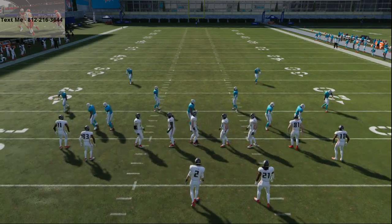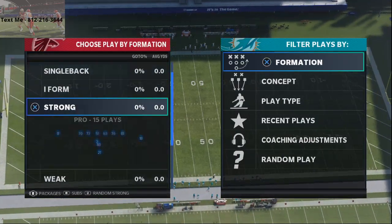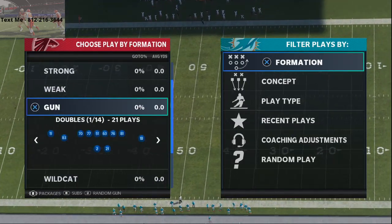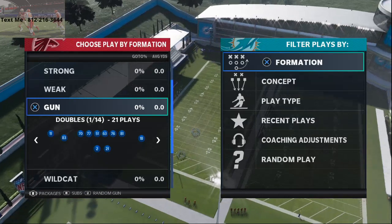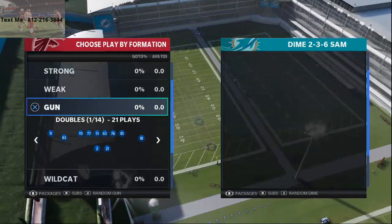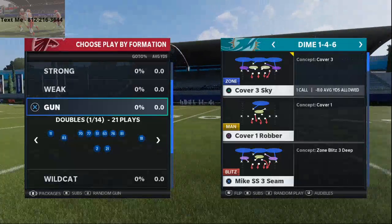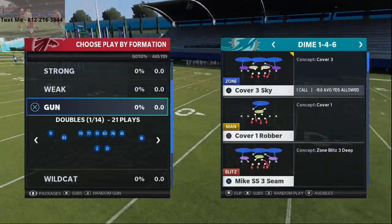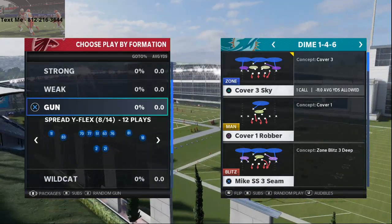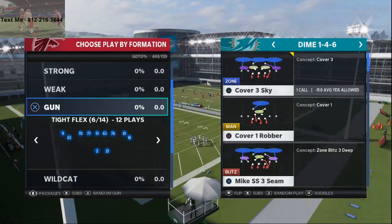In today's video, we are going to be breaking down our man-beating formation from our Atlanta Falcons free offensive scheme. My name is Cody and I want to welcome you to my YouTube channel. My channel is all about helping people improve in Madden NFL 21. One of the ways we're doing that today is giving you a full free scheme out of the Atlanta Falcons playbook. We've covered our bunch base formation and a three-headed Russian attack from single back bunch, and in today's video we're going to be covering a man-beating formation from the shotgun type flex.